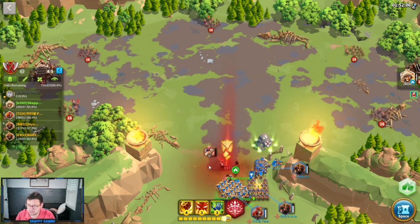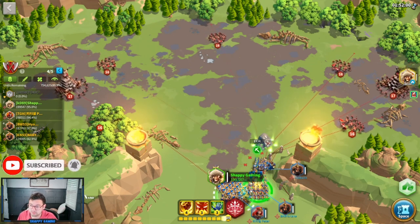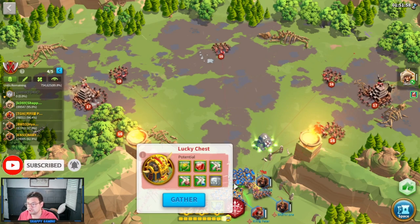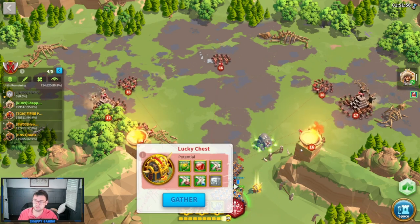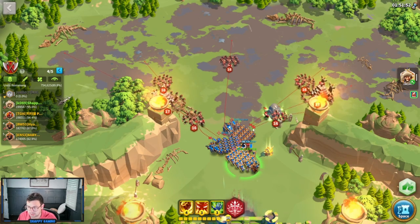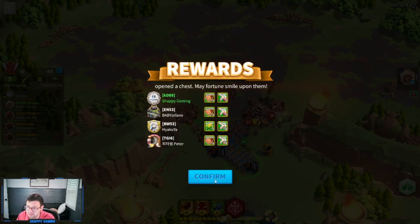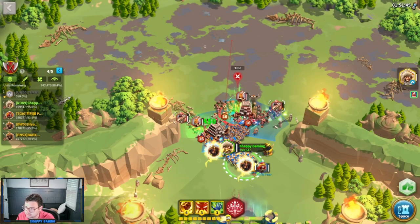Let me know in the comment section what you guys think. If you've been enjoying, be sure to hit that subscribe button in the bottom right-hand corner and hit the bell so you get notified when new episodes come out. There are lucky chests that show up when you beat these grunts — they're a nice little bonus. You'll get a little bit of gems and some resources. It's not a bad deal.